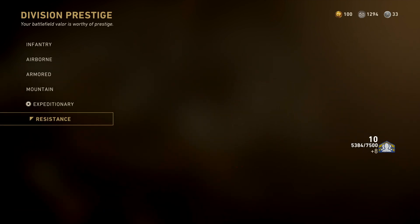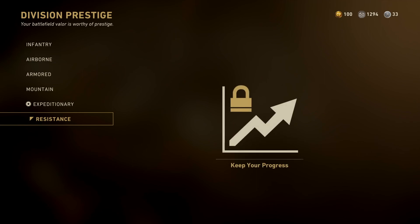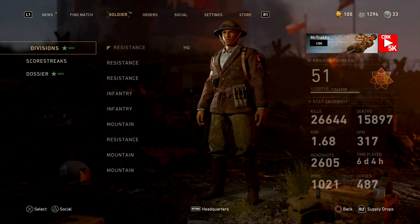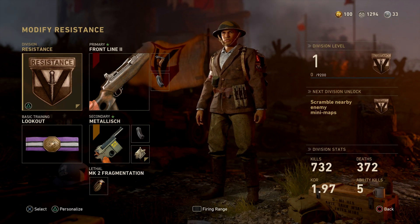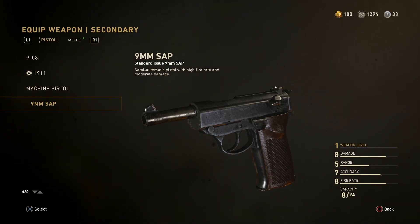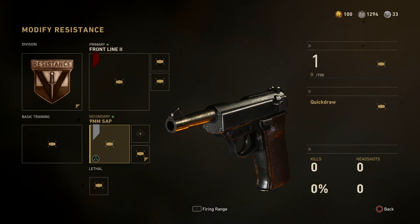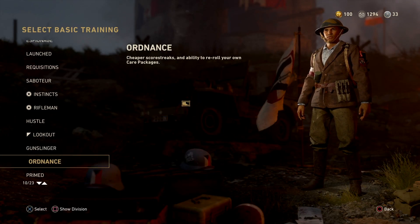Let's take a look at exactly what this basic training perk will allow you to do, because I have no clue myself so we shall soon find out. Let me head over to the actual division and let's look at the nine millimeter. As you can see it's quite high on the damage, its range is not that great, its accuracy is pretty decent, and it's got a really high fire rate — so it does look like a pretty powerful pistol compared to the other pistols available in Call of Duty World War 2.